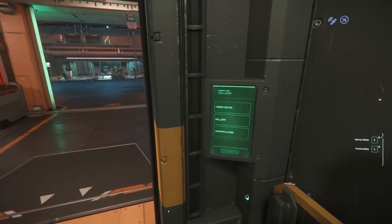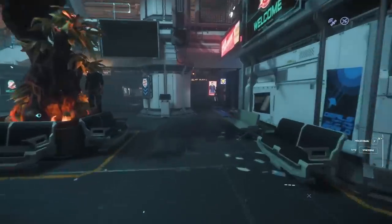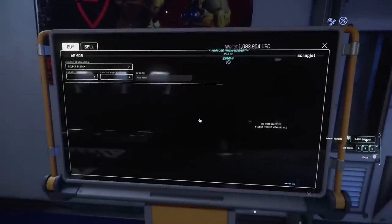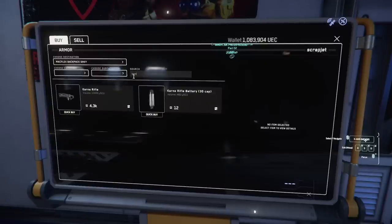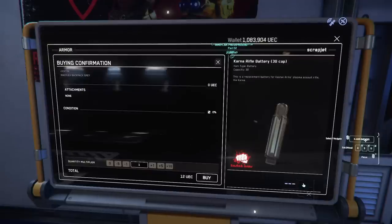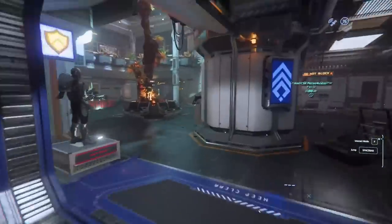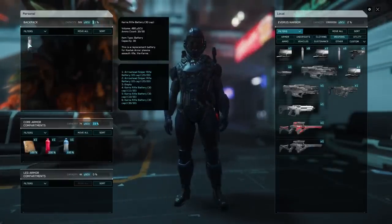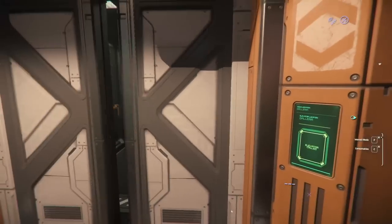We're just going to pop down to the Galleria and make a little purchase. It's so cool that you can buy weapons here now. I'll take 11 rounds of Karna ammo - it's good to have extras because I chew through ammo, usually not hitting anything. And yes, I can see on the display it tells us our ship is back on pad 2 - I always forget.